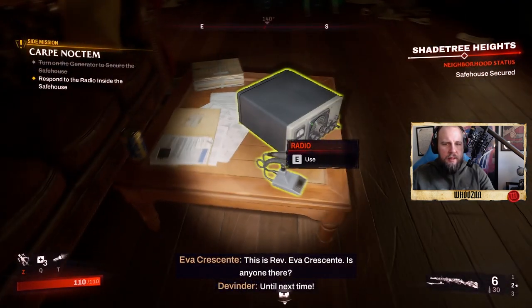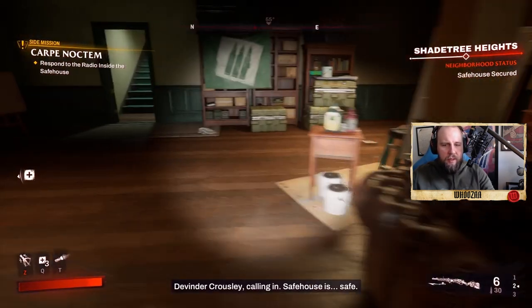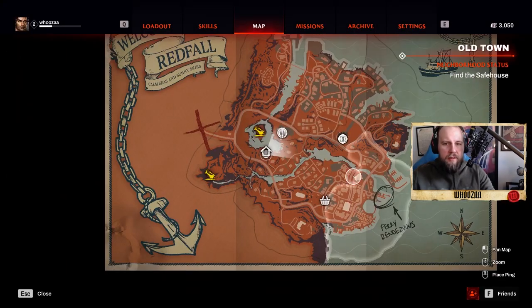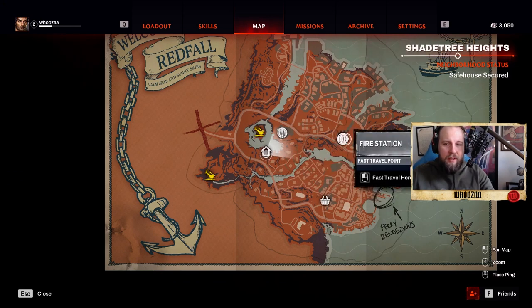Now you can go down here and follow the radio — Devinder Krausley calling in. Now you can also fast travel to your safe house as well. The fire station is always an area you can fast travel to.